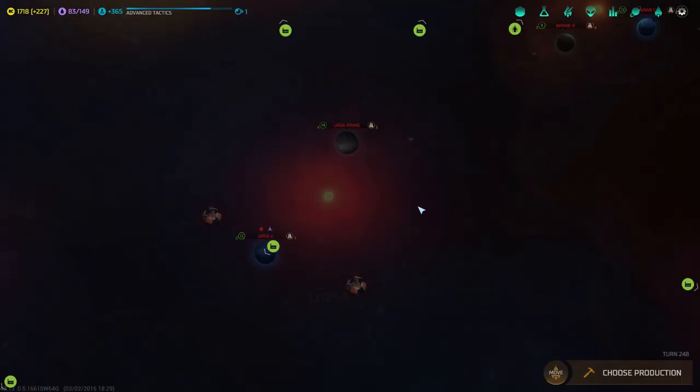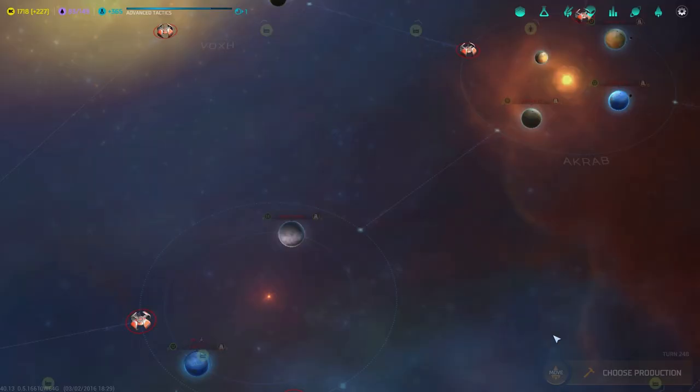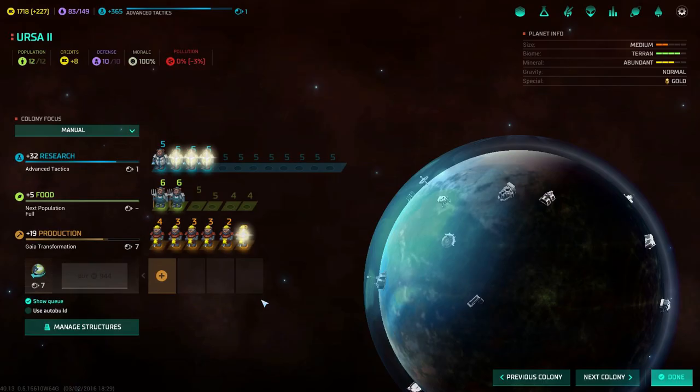Right here I am playing as the Bolrati and the Bolrati doesn't have any special abilities on tech. If you take a look at one of the planets, they produce your normal one research per person, per one tile.